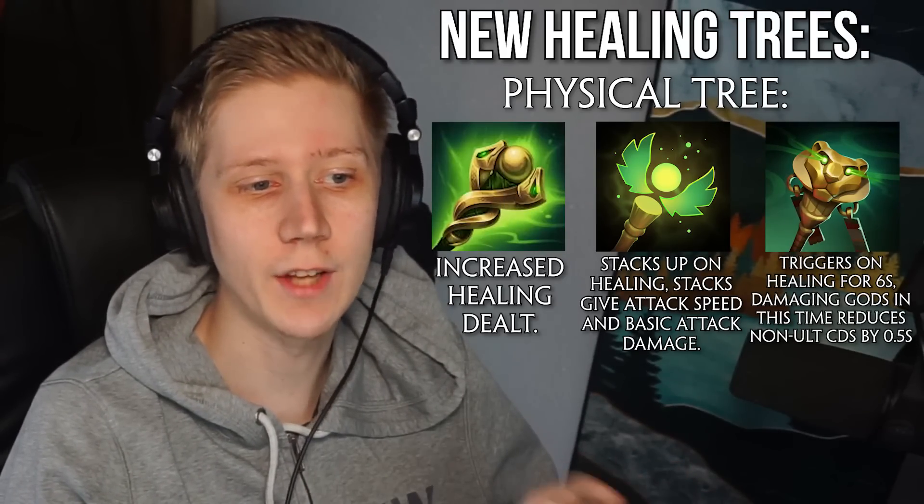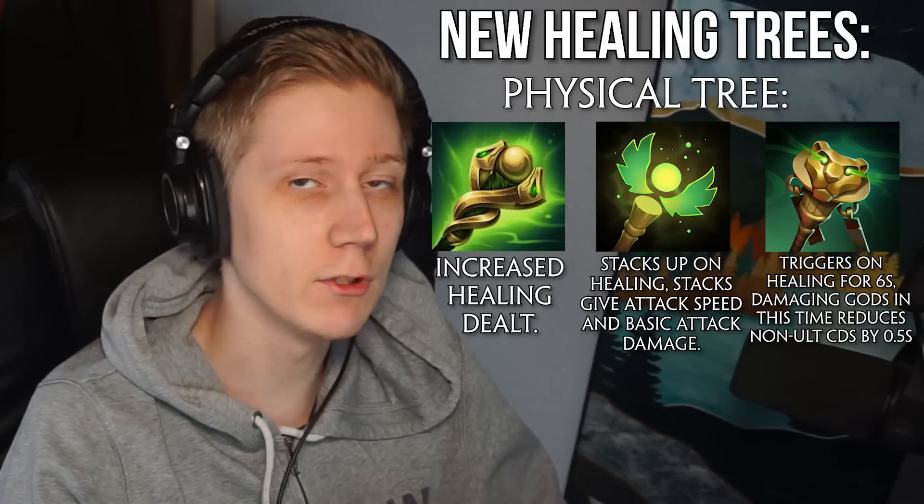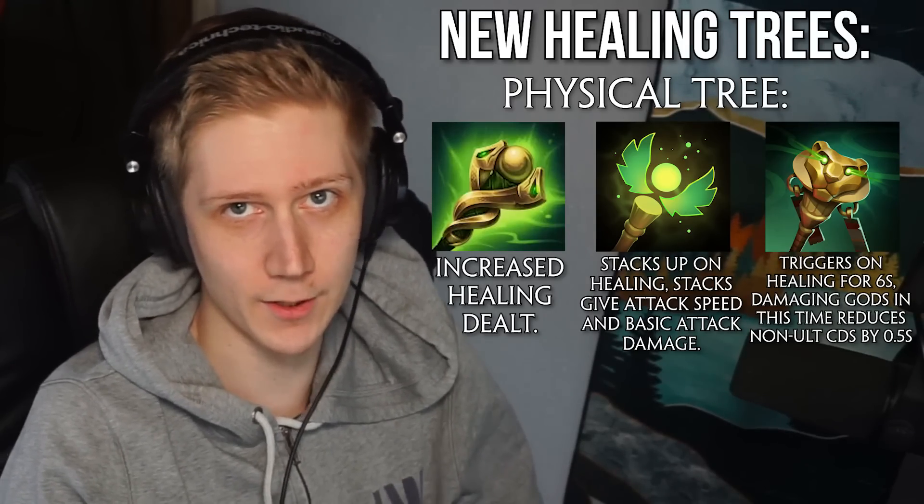Sekhmet's Scepter triggers on healing yourself or an ally and grants a buff for six seconds — whenever you damage an enemy god, you reduce your non-ultimate cooldowns by 0.5 seconds — and this effect has an internal cooldown of 12 seconds.